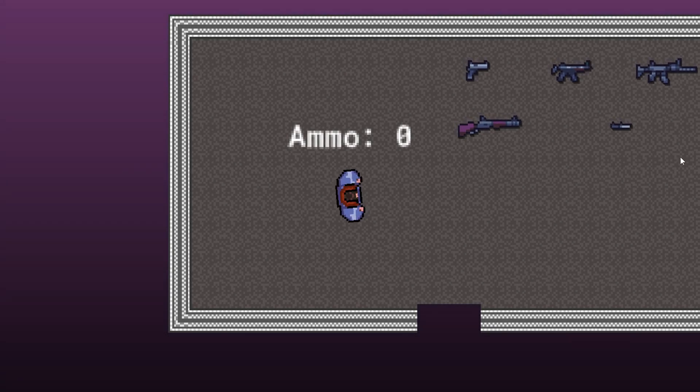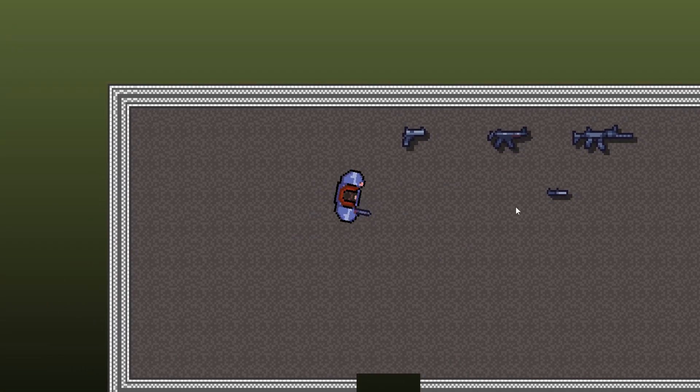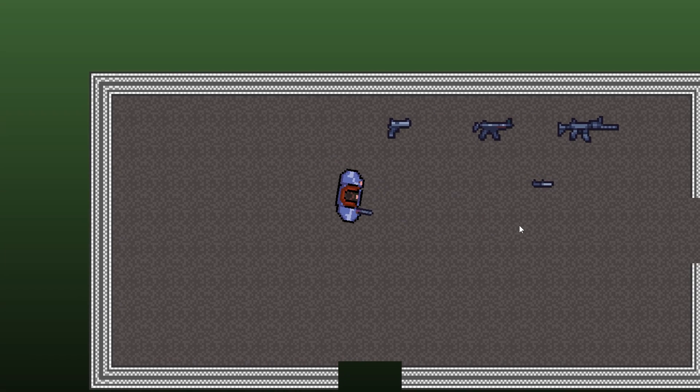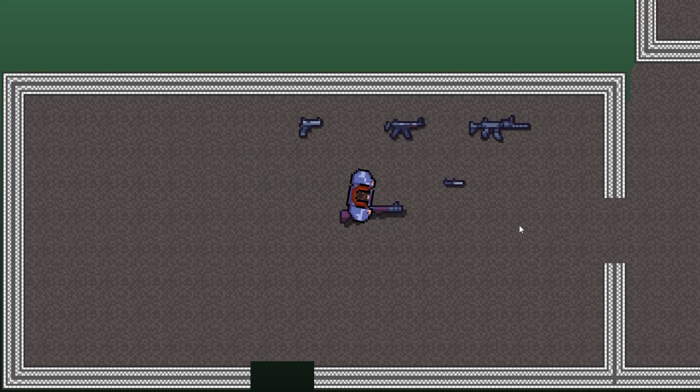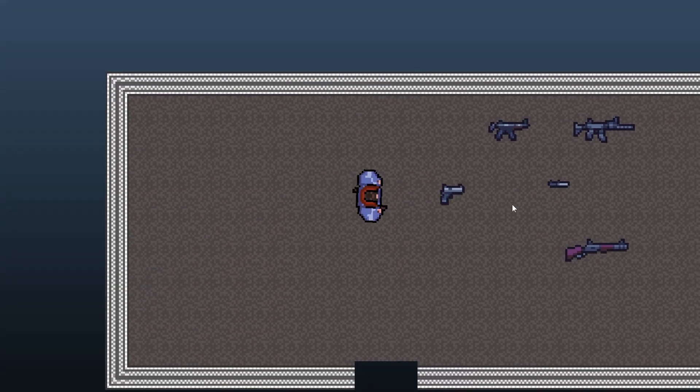Welcome back to episode 13 of Remaking Hotline Miami in GameMaker Studio. What we're going to do today is, besides what we did last time which was picking up the weapon, now we want to throw it — basically something like this.